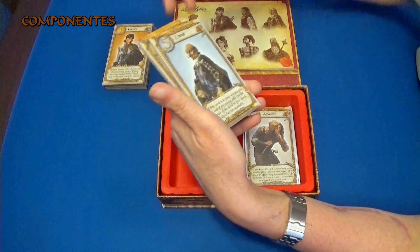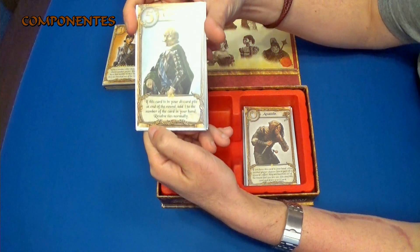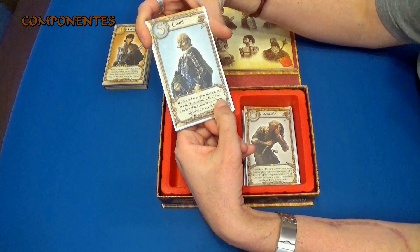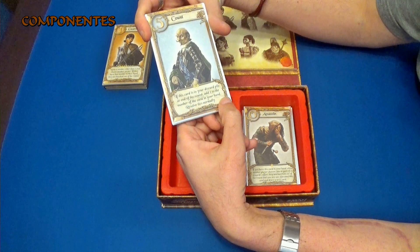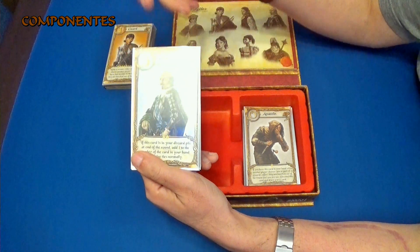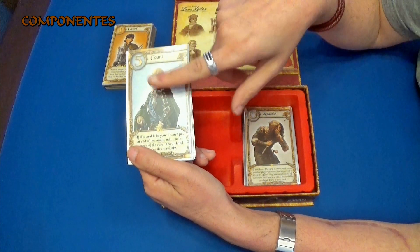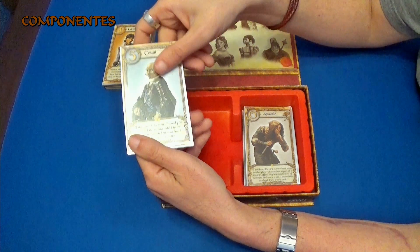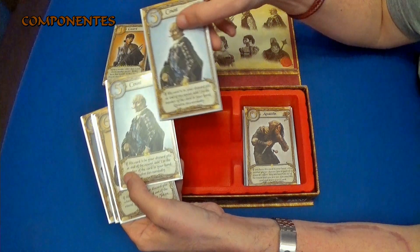Por ejemplo, aquí los tengo un poco mezclados. Aquí por ejemplo tenemos el conde, que dice que si esta carta está en tu pila de descarte al final de la partida, se añade uno al número de la carta que tengas en la mano, y se resuelven los empates como se hace normalmente. Por ejemplo, si tenemos una carta de valor 6 y hemos tenido la carta del conde en el descarte, pues tendría valor 7. Como podemos ver, hay dos copias.